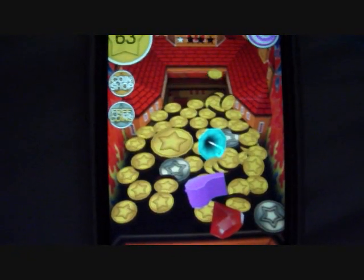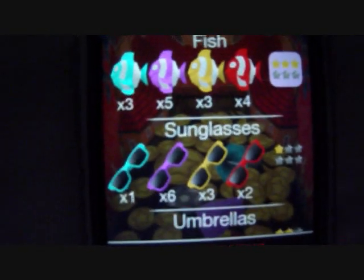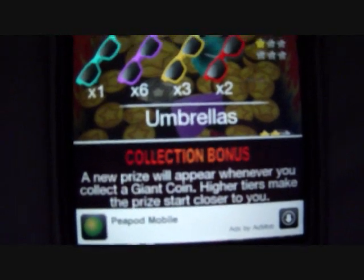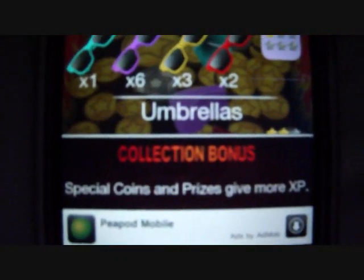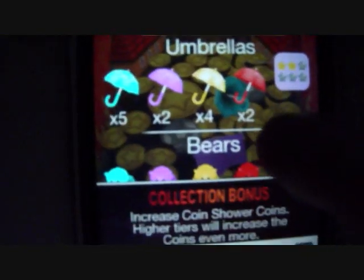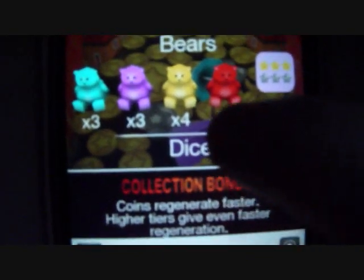If you get prizes like that whistle or the umbrella, you can get a prize. See, I got fish — that means a new prize will appear whenever you collect a giant coin. Higher tiers make the prize start closer to you. The sunglasses prize means special coins and prizes give more experience. The umbrella increases coin shower coins. The bears make coins regenerate faster.